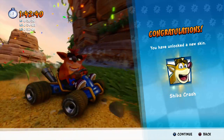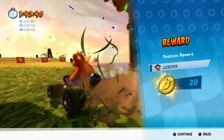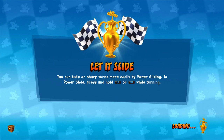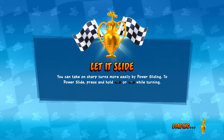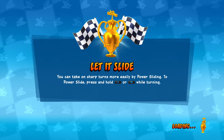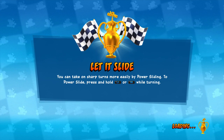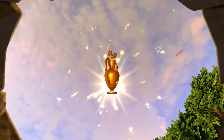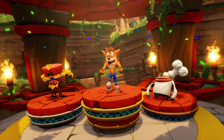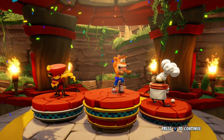Congratulations, you've unlocked a new skin - Sheep Crash! And we also get 20 Wumpa Coins. All the new skins and different carts and stuff, that's all brand new stuff that wasn't in the original game, so there is a lot of extra content. I was down to buy this game for $40 when I thought it was just a normal CTR remake. But since then they've added every character from Crash Nitro Kart, every single track from Crash Nitro Kart, customizable karts, and customizable characters.